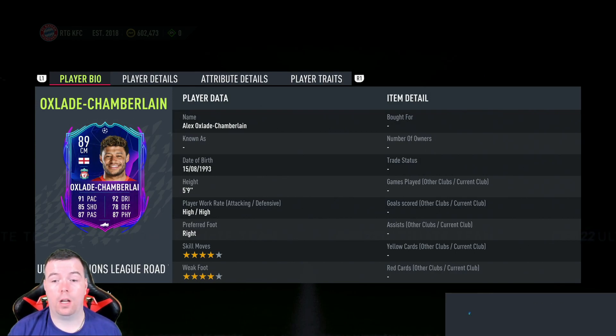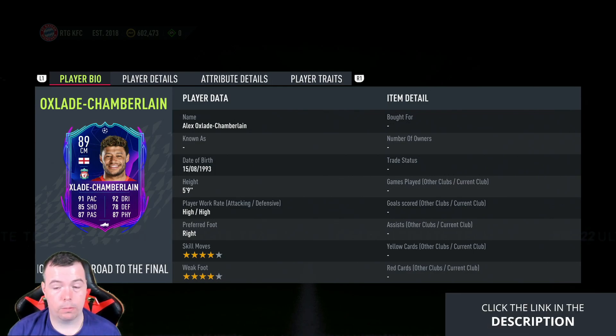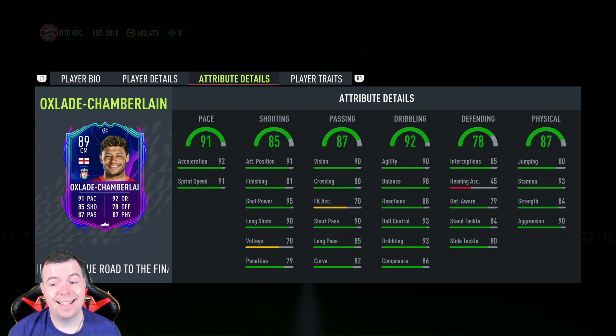High/high work rates, four-star four-star — good start. 91 pace as a midfielder, 85 shooting, 87 passing, 92 dribbling, 78 defending, and 87 physicality. In-game stats: 92 acceleration, 91 sprint speed, 91 attacking positioning, 81 finishing, 95 shot power, 90 long shots, 90 vision, 88 crossing, 90 short passing, 85 long passing, 90 agility, 98 balance, 88 reactions, 93 ball control, 93 dribbling, 86 composure, 85 interceptions, 79 defensive awareness, 84 standing tackle, 80 sliding tackle, 80 jumping, 93 stamina, 84 strength, and 90 aggression. It also has the flair trait.